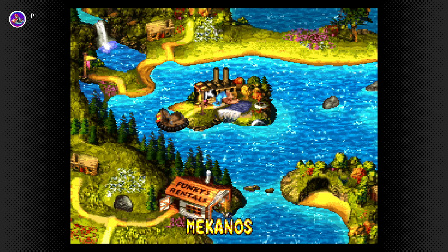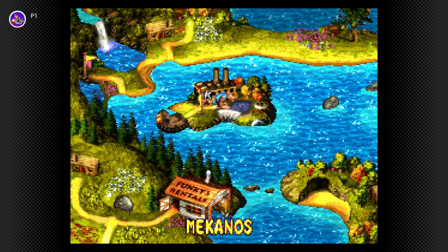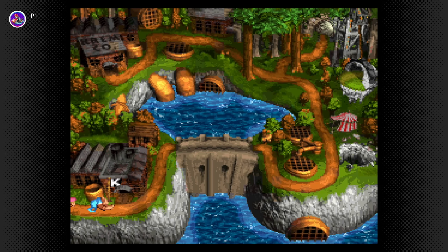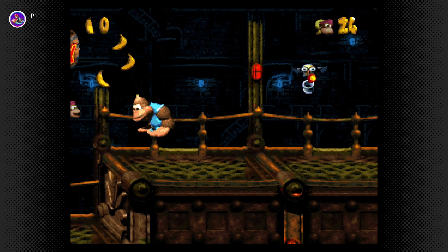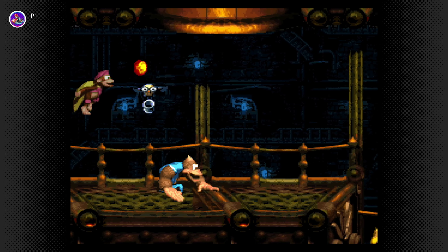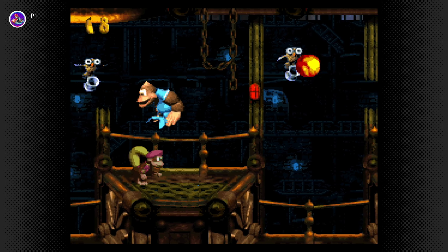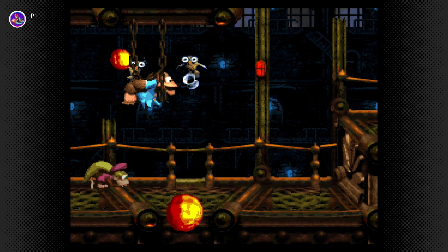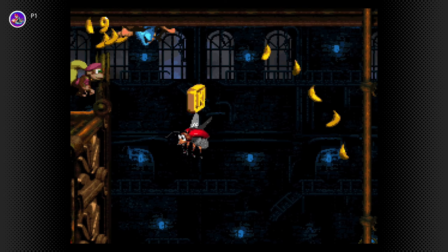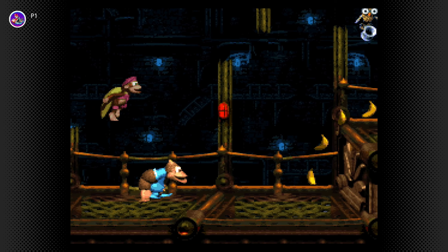So let's rip it and continue. This is area 4 for me — Mekanos, I think that's how you say it. Fireball Frenzy is the first level for this area, so let's go. I do remember this level has owls — those flying things with fireball cannons and stuff. This level isn't that tough, I think, but I still need to watch out and try to be careful.